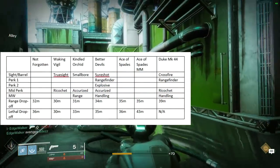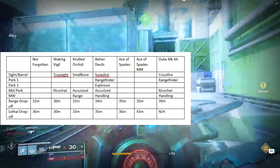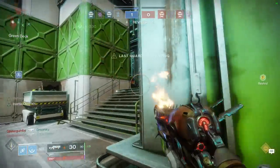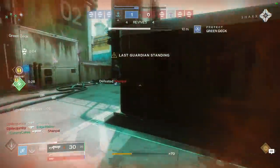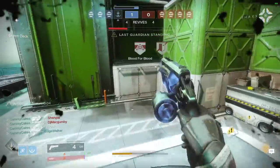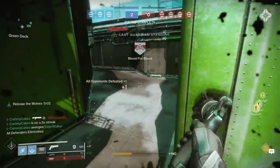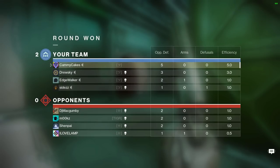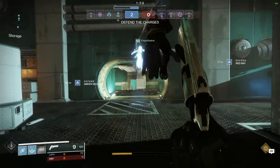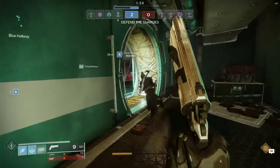Or you just backpedal as fast as you can, knowing that you have superior range compared to other hand cannons. The crazy thing is you can keep your hand cannon lethality, whereas an Ace with Memento Mori still can't keep up at 43 meters. The Not Forgotten hand cannon isn't even in the conversation at these ranges — and that's not even considering the bonuses you'd get standing in a Luna Faction Empowering Rift. I'll talk more about that later in the final overview episode, but for now let's move on to the Lord of Wolves.